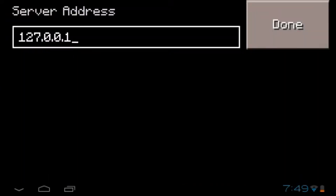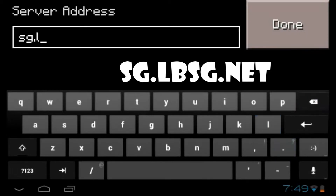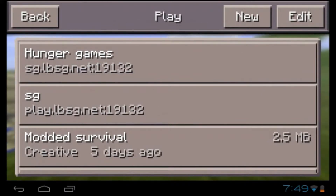So the server IP is sg.lbsg.net — and it came up. Leave the port the same, and let's join. It takes a bit of time to load.